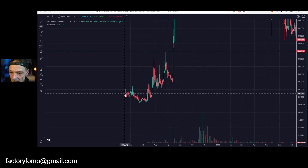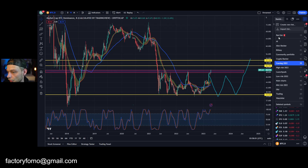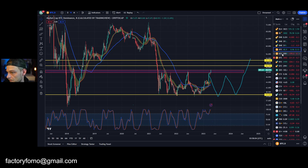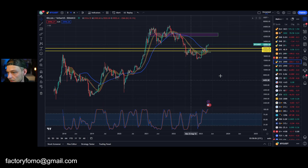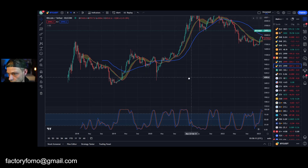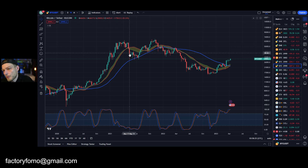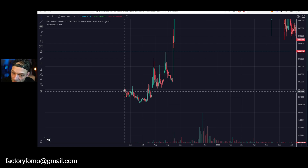Gala released in May 2021. In the crypto market at that time — let me clean the chart here — it's quite funny because Gala released basically in the middle of a bull market. This is where they released: May 2021 — quite before Bitcoin dropped very hard, went sideways, had its last leg up, then went down.